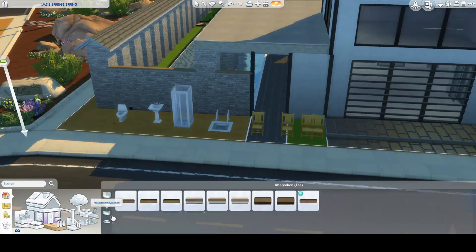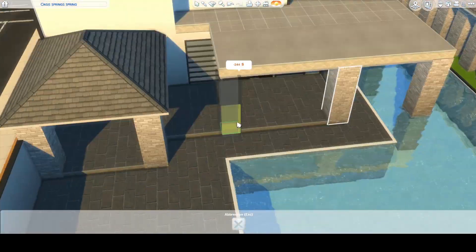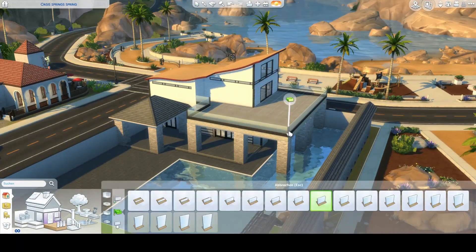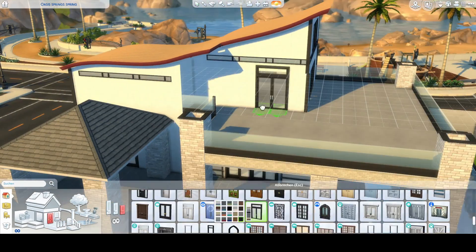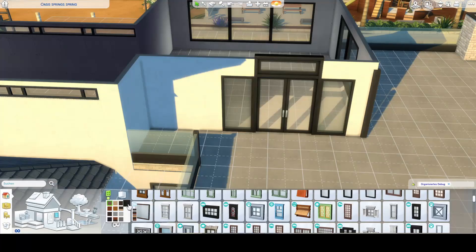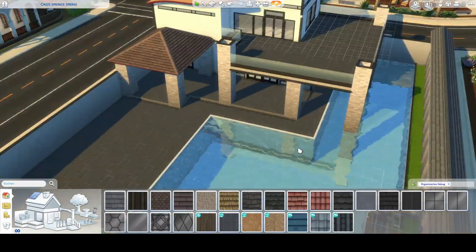Now you can see the basic idea I had for the build, because I've placed the pool and the little staircase and everything. Now that I'm adding the big terrace you can also see what I mean when I said the house is a lot smaller than it looks — the terrace really looks big and just adds a lot of volume to the whole build, putting the swimming pool and house together so it looks like a good balance, although it's a lot more pool than house.